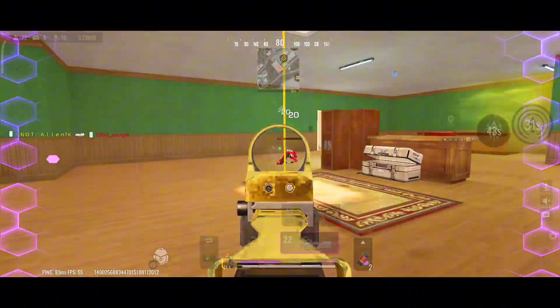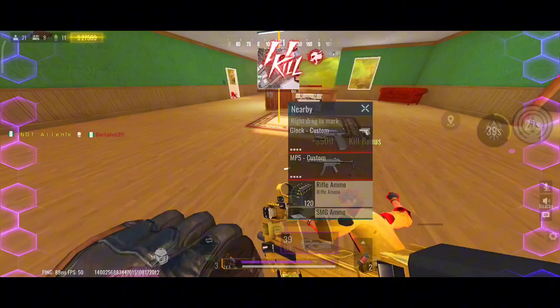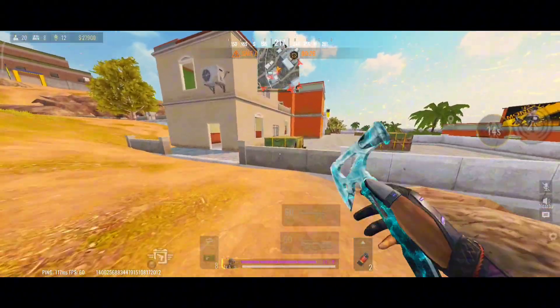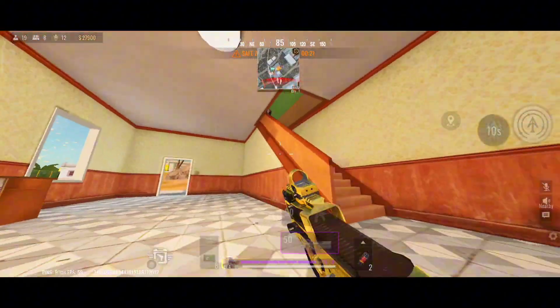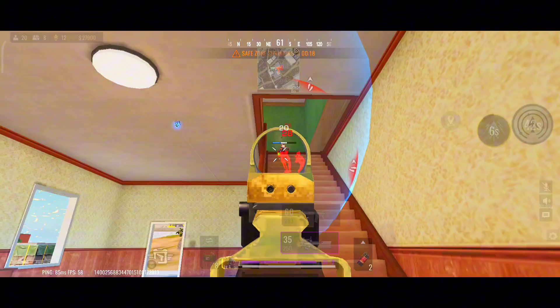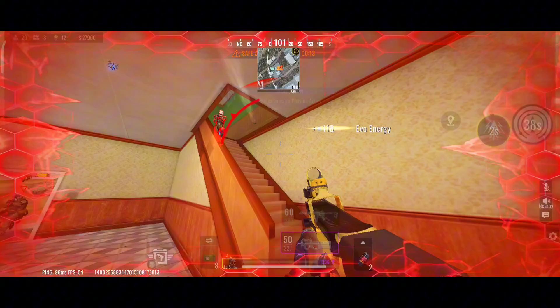Kayinda is best played as a close-to-mid-range striker. Her bow requires precision, so don't get too close unless you're confident in your quick reflexes. Stay mobile, use her skills to control the battlefield, and always think a few steps ahead. Remember, Kayinda is a hunter — stalk your prey, strike when the time is right, and don't give them a chance to recover.